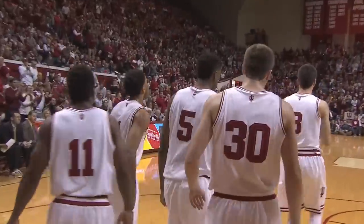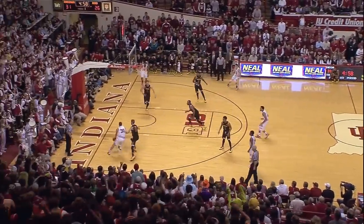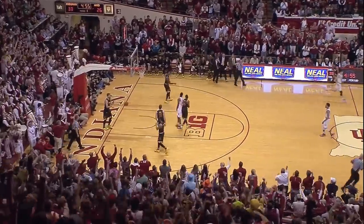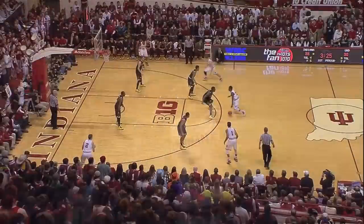Lay-in for Troy Williams. Yogi Farrell takes it left side, in the corner to Hartman baseline, Rod throws it underneath to Troy — two-hand jam! Troy Williams with his eighth point of the ball game, and that puts Indiana into another timeout.